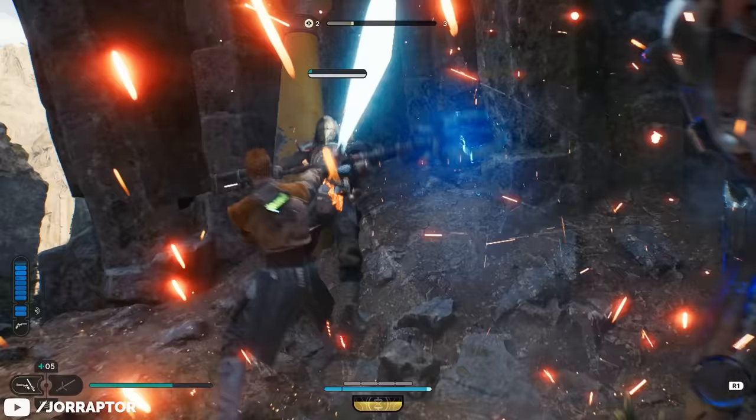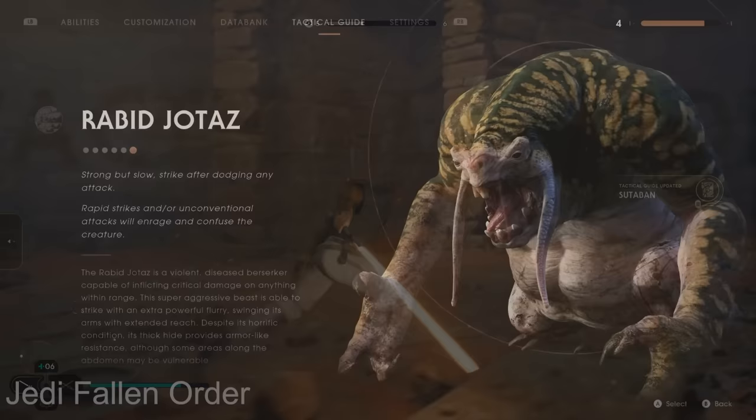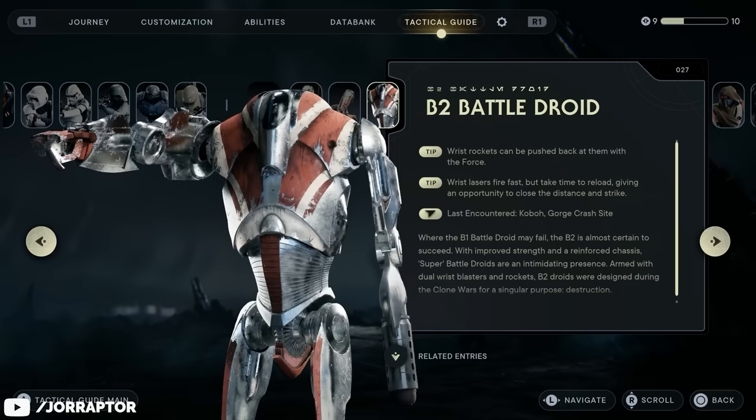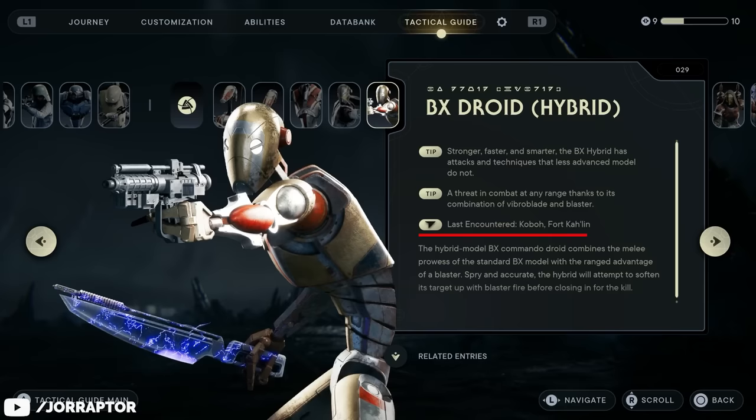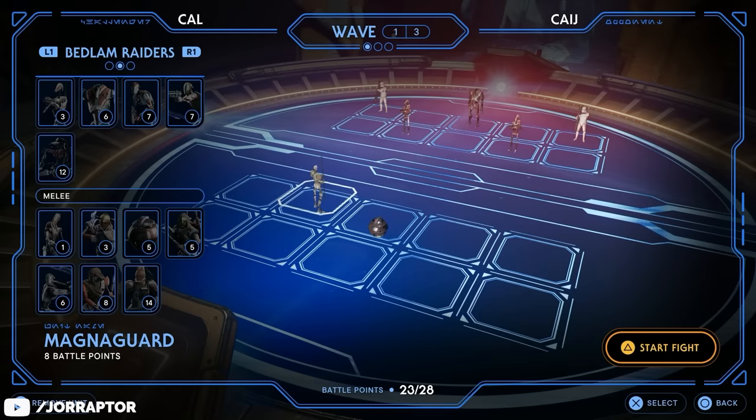Just like in Fallen Order, you can scan enemies after you first encounter them, giving you some XP and adding their info to your tactical guide. The tactical guide has seen some nice improvements over Fallen Order, with way more fleshed-out tips on how to fight these enemies, and the overall UI looks way better as well. You can also see where you last encountered the enemies, which is a nice touch, along with an overall description of the target.